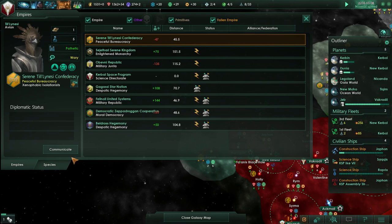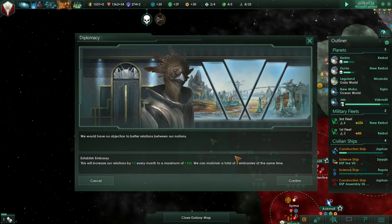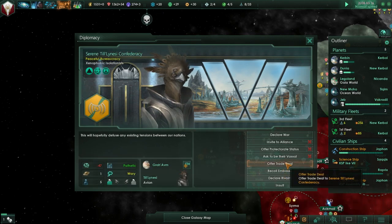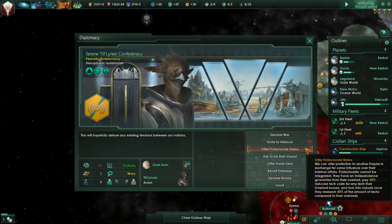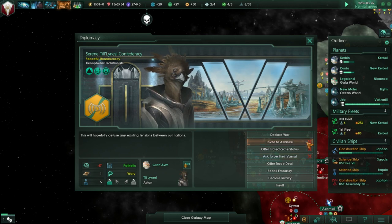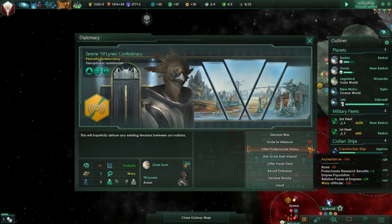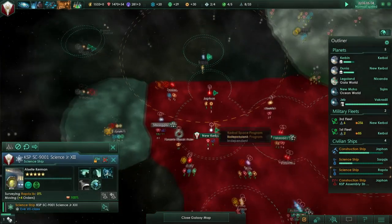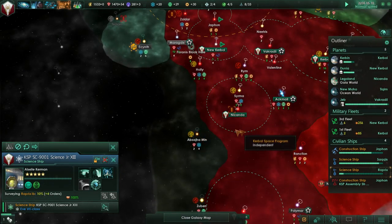We've been very nice to them. They've got a negative thing with us - establish embassy. Look at them. We obviously can't invite to an alliance right now. I should be able to offer protectorate status - I've got more power. But their attitude sucks. Kill them? No, but we were supposed to do science on them. We were supposed to science them. The only reason Kerbals might attack them is because they've got a really long name that's hard to say.